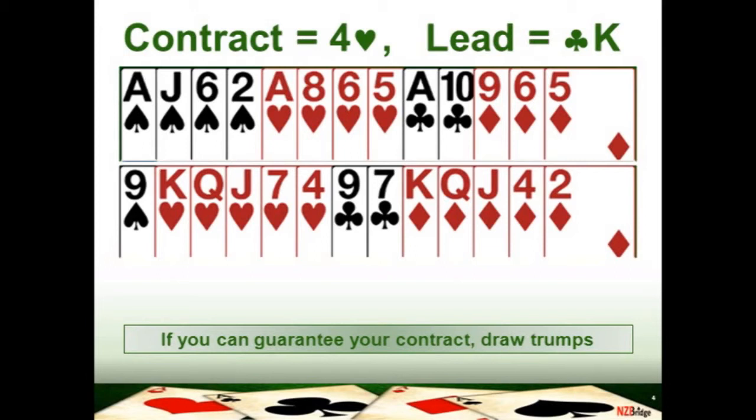You hold just the nine of spades and your partner has come up with the ace, so you haven't got a loser in spades. In the trump suit itself, you've got a nine-card fit and your partner has come up with the ace of hearts for you, so you're not likely to have any losers in the heart suit.